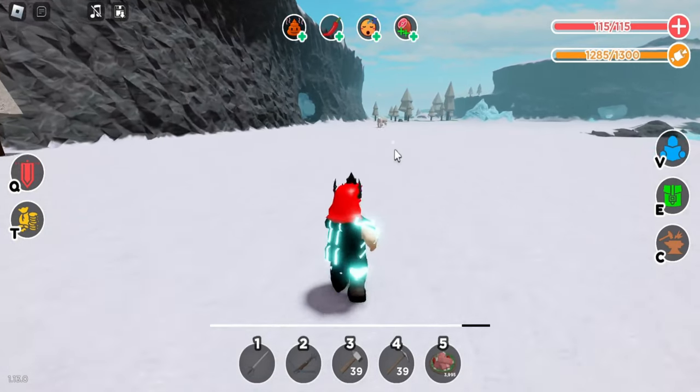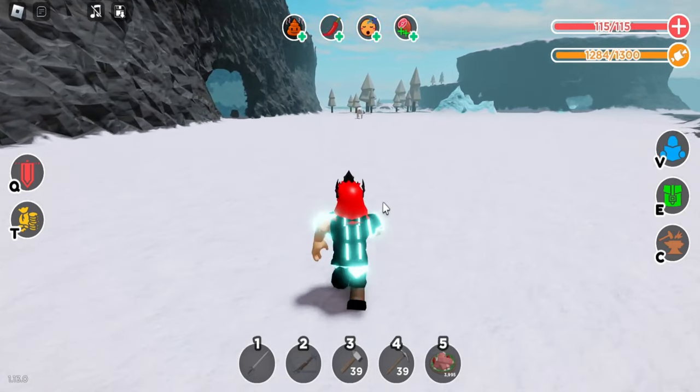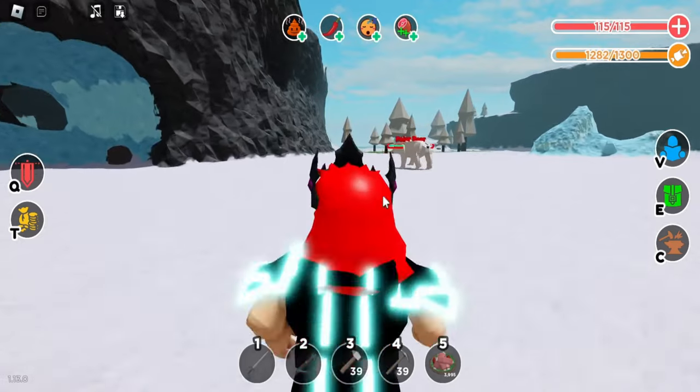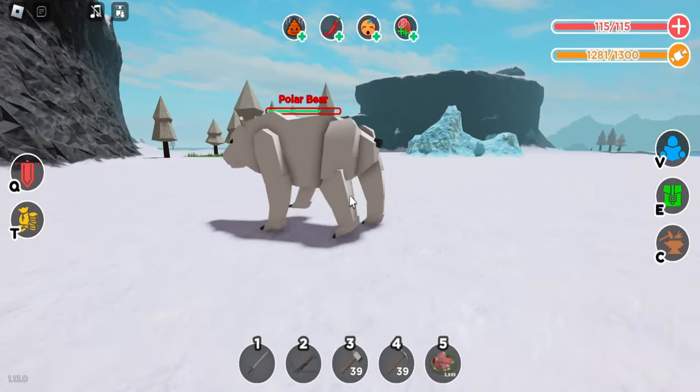We hit him right upside his big old head. Now he's running away because he's getting a little bit low — or maybe he's still full health. Now he's running in place — did we break it? No, it's just how he's moving. Their animation looks so cool! The way they move is literally so realistic.